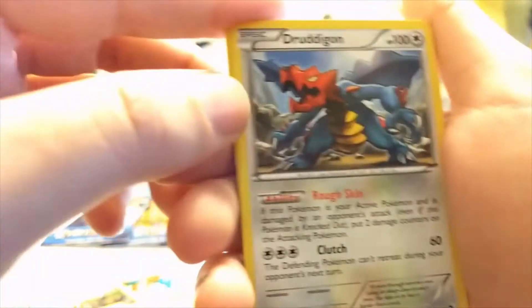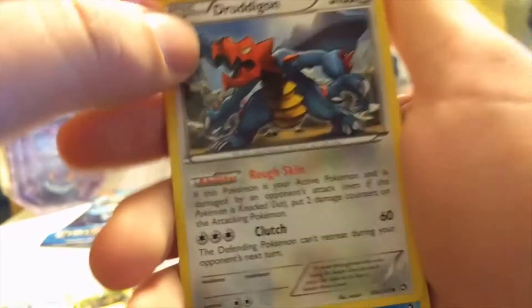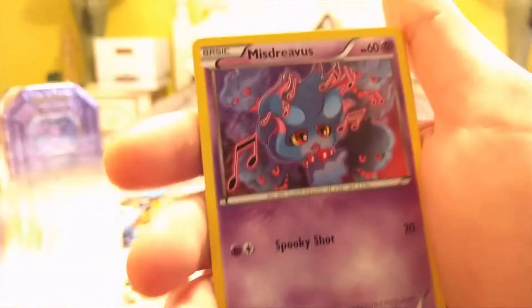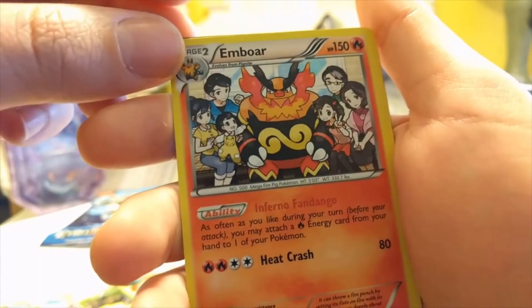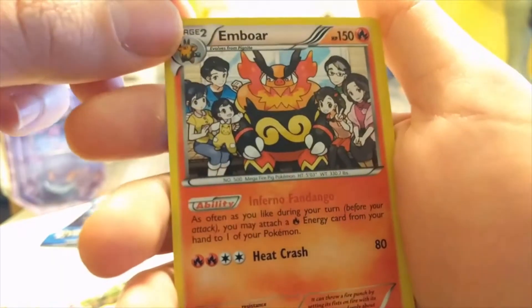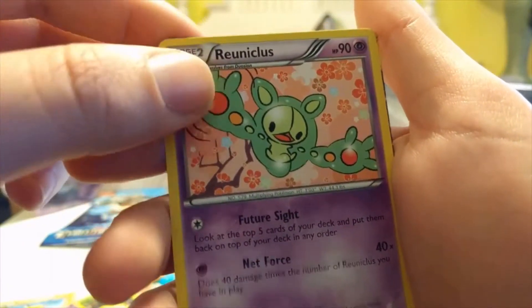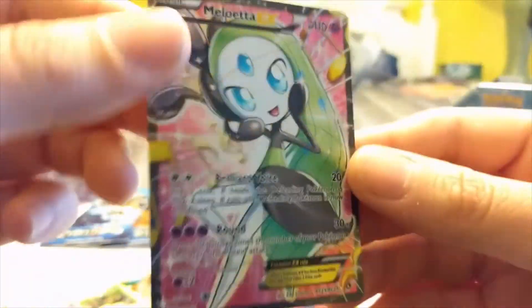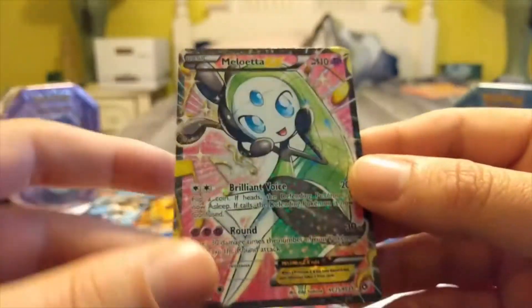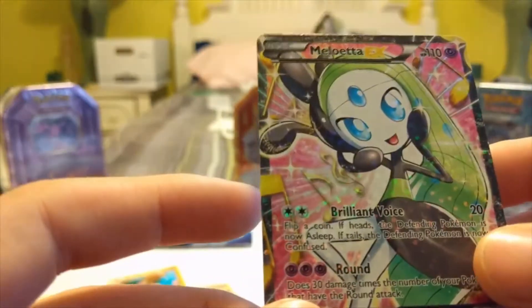Tritegon — in the Pokémon TCG when I first started playing it, this is one of my favorite cards because of its ability. It's pretty bad though. Magikarp, Mysterious, Emboar, Erinaceus, reverse Meloetta — woohoo! This is a Radiant Collection Meloetta — oh cool, that's awesome!